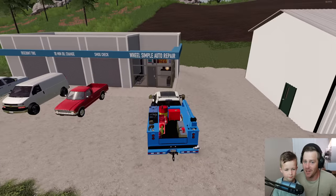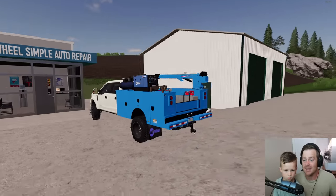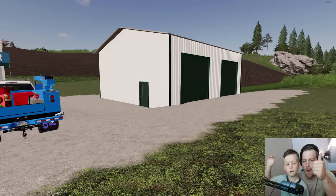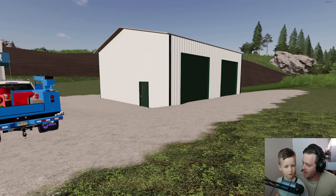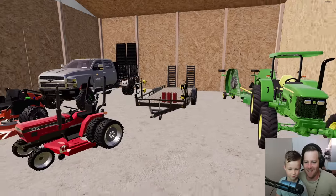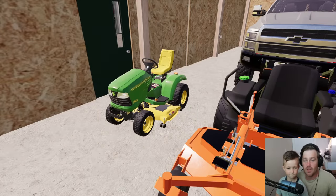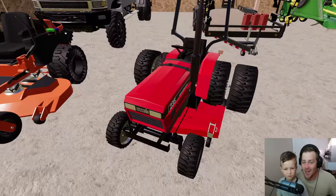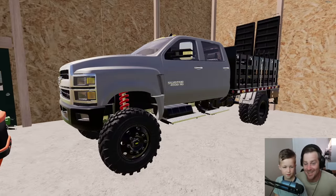We have some really cool lawnmowers inside and a really cool truck that we haul them on. If y'all are ready to see what's inside, give the video a thumbs up! Alright, ready to open it up? We have a John Deere, a new John Deere, a normal lawnmower, a zero turn, and an old Case with duals on the back. I'm kind of excited to use that thing — it looks really cool.